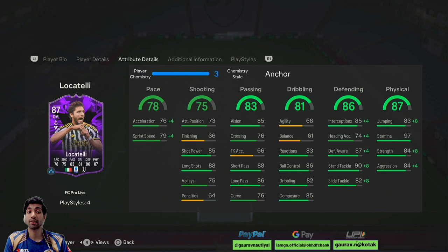This card looks very nice and solid even if it doesn't get an upgrade. The price point is around 90k to 100k, which is very well-priced because it gives links to Serie A, Italy, and Juventus. Another card is Barela, who is good on the ball and plays as a box-to-box midfielder, whereas Locatelli plays as a holding midfielder — making him a very solid option from the Serie A team.